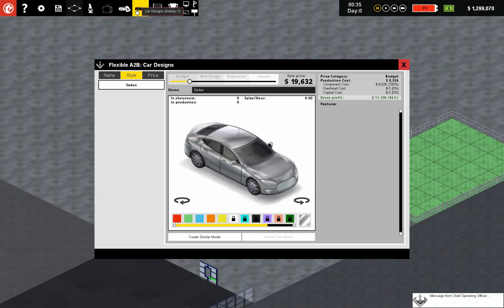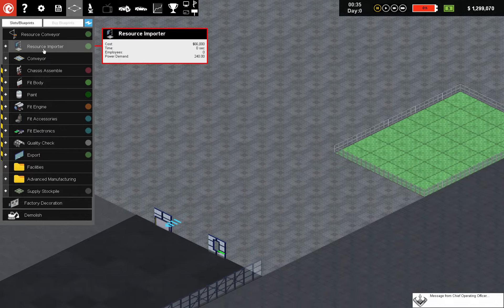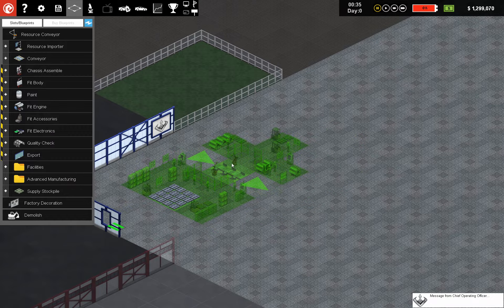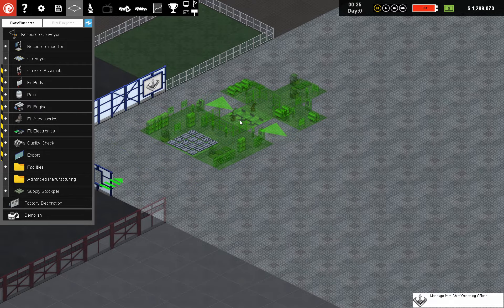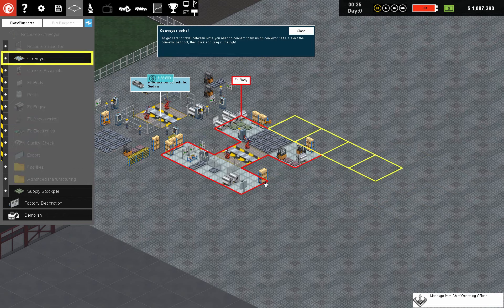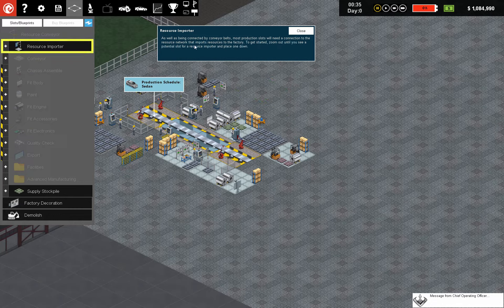Let's pause it. We want chassis assembly. At the start of the game you have to import all your stuff. Fit body — I want to place it here. Conveyor. Right-click on the screen to cancel. As always, stations are connected by conveyor belts. Most production spots need a connection to the resource network.